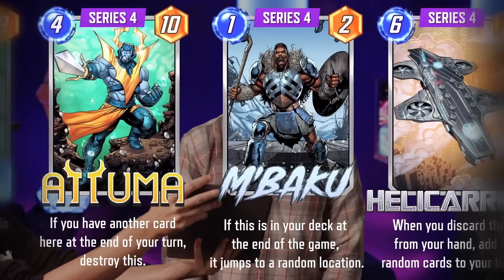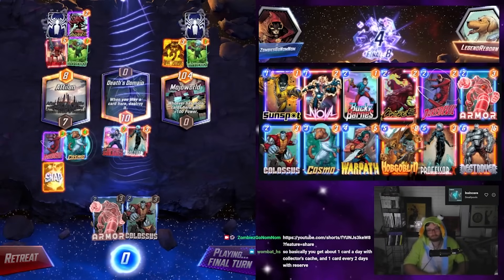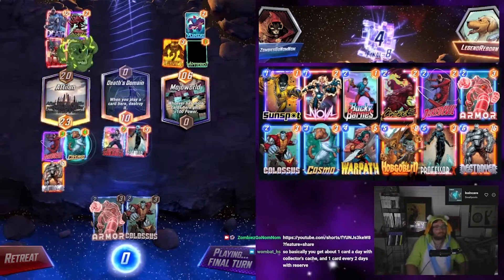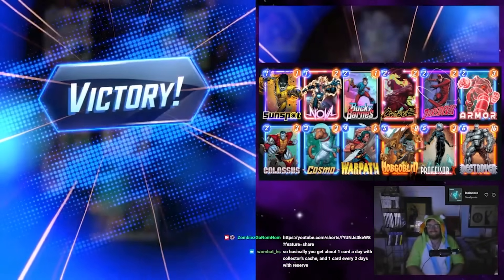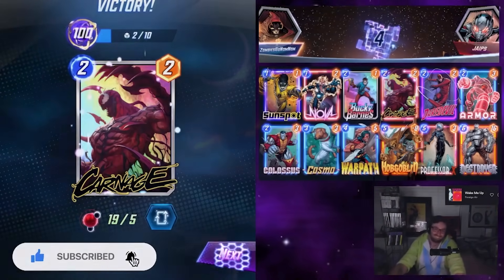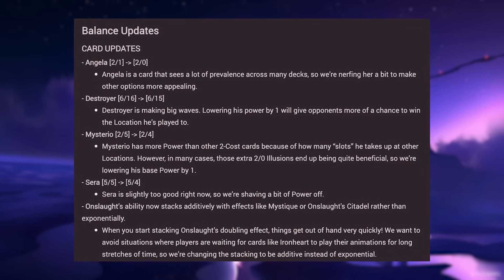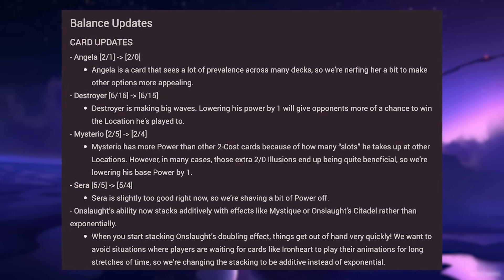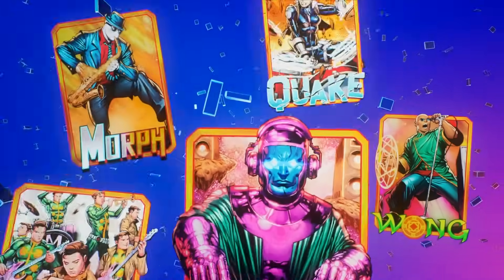At this point, most players who started at release were still relatively early on in their Pool 3 collection journey. I remember getting super hyped about pulling Destroyer back in October, as he was the best 6-cost card in the game at the time and helped me achieve Infinite for the very first time. Like most other card games, the power level was a lot lower at the start compared to where it is today. With some of the higher-strength cards like Destroyer, Sarah, and Mysterio taking nerfs, there was room for many different decks to compete in the meta — but that was about to change.